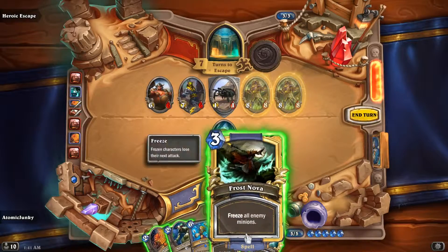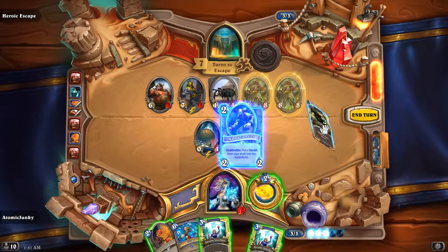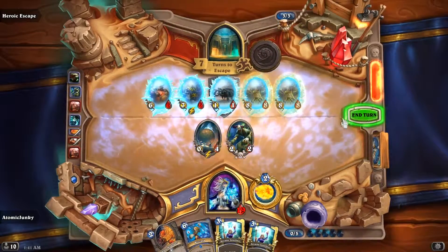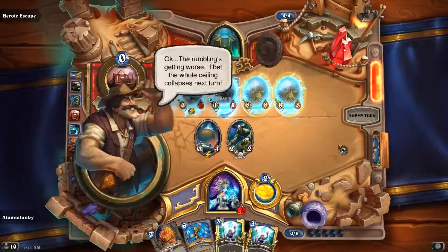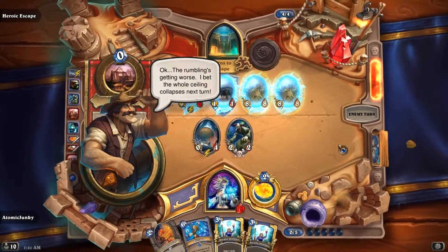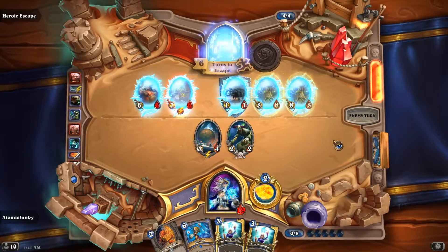We have to make sure only to put minions on the right side. Let's get the Riot Scientist out and the Frost Nova. The rumbling's getting worse — the whole ceiling collapses next turn. Let's go now.